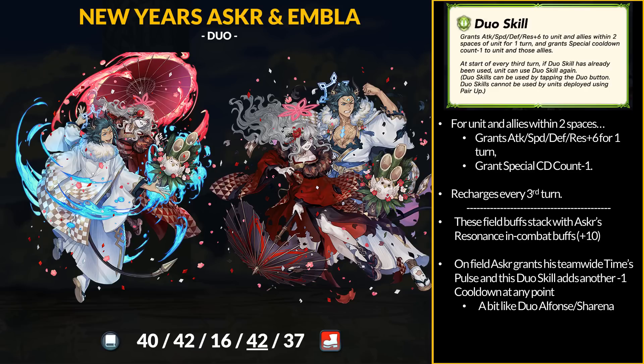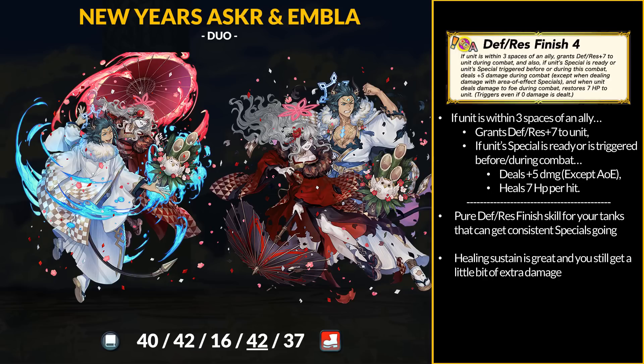Asker splits it between his C skill and the Duo skill, just in case you want the minus 1 cooldown at any point. Asker also buffs every unit type. For the new inheritable A skill, he brings Def/Res Finish 4. Like the other Finish 4 skills, if the unit is within 3 spaces of an ally, grant plus 7 Def/Res, and if your special is ready or has triggered in that round of combat, you get 5 true damage on hit and heal 7 HP on hit. Finish 4 skills are very fun — the stat boost is incredibly easy to get, and the extra effects work best for units who can charge consistent specials.